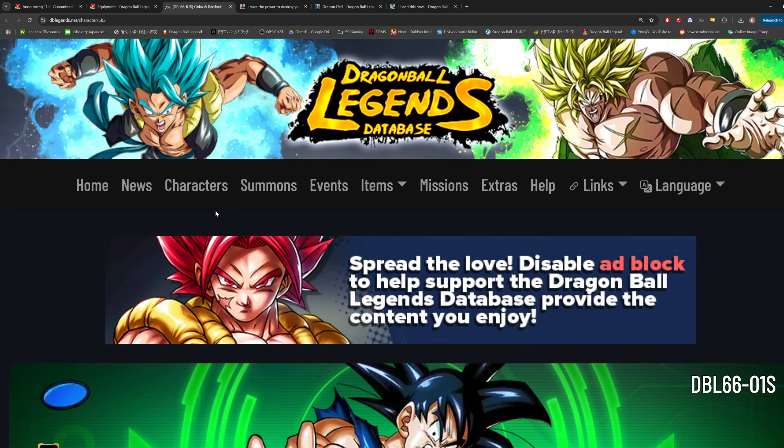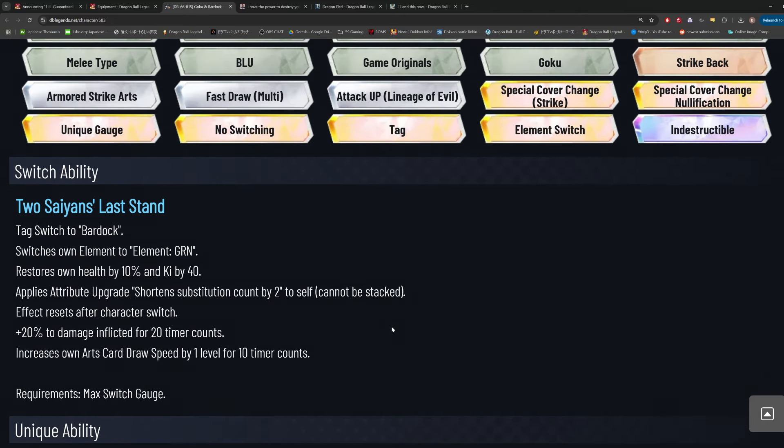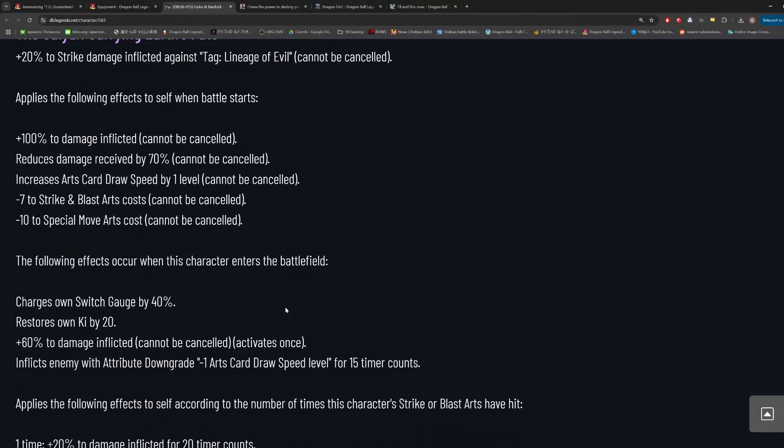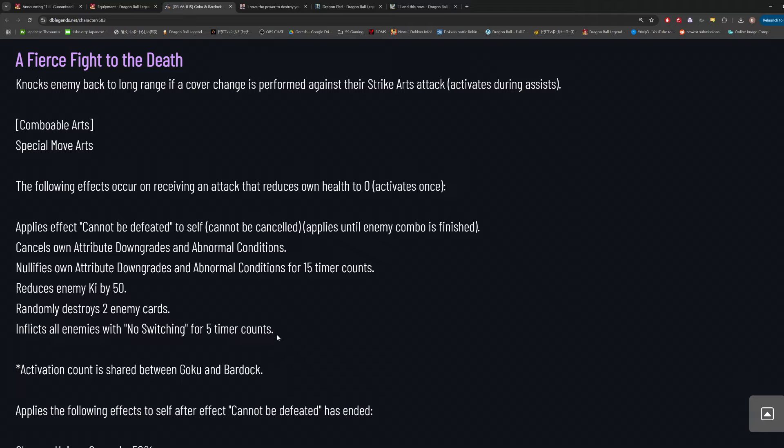The odds of Goku and Bardock getting a very effective unique equipment are actually pretty high. They're a tag character with multiple typings — blue and green — they have card draw speed, easy access to cover null, an AoE green card, and the indestructible mechanic. These abilities age pretty well: indestructible won't be power-crept unless they introduce a mechanic to nullify it, AoE green cards are always going to be strong, and card draw speed and cover null are basically required to be usable in this meta.